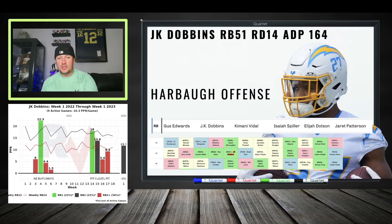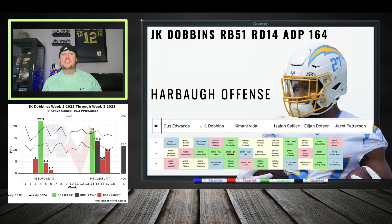JK Dobbins is cheap and is a good hedge — I look at him as an upside play. What I like about JK Dobbins is that I'm going to know very quickly whether he's in or out, whether he's good for fantasy or not. If he's not, I'm going to turn and burn him and play the waiver wire. I want players in round 14 that I know are good or bad within three to four weeks, so I can get another player.